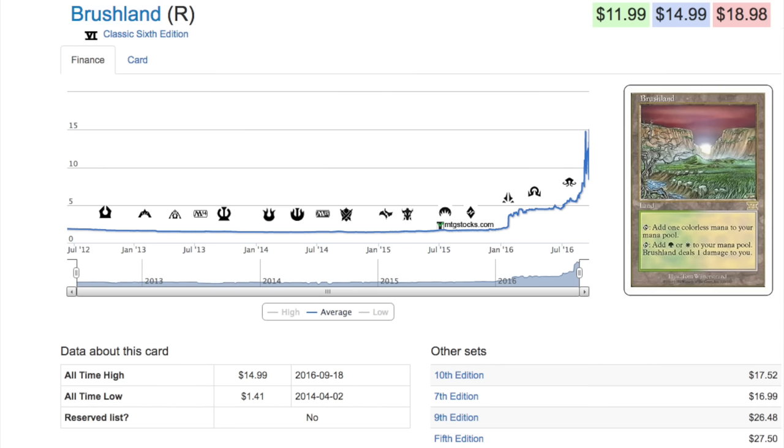The 5th Edition one has probably gone even more — maybe 20 times in value. However, this video is really about something that's already spiked. Now rotation is happening, and we have enemy pain lands, which are similar and apply to similar decks. Pick them up, because at a dollar — or after rotation, after Kaladesh comes and goes — they will probably sit at a dollar, maybe a dollar 25.